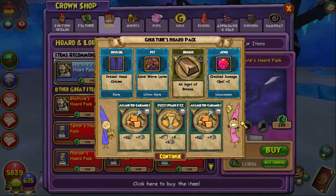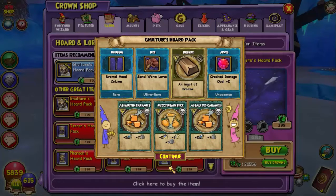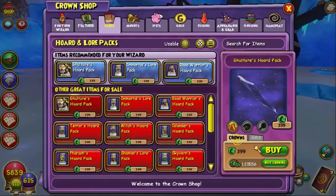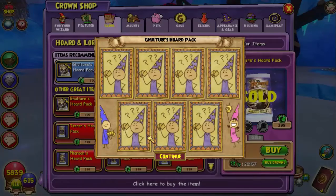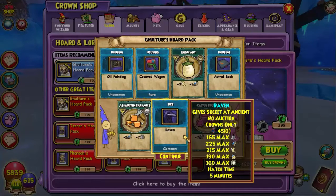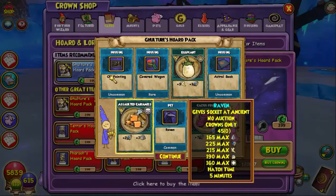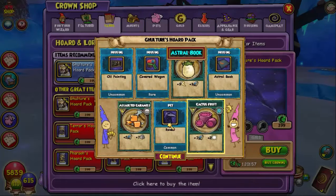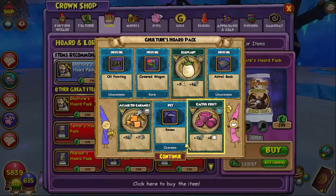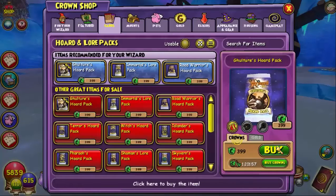And we got some housing, pet snacks, ingredient, and jewelry. Let's continue. Raven - I haven't really got that pet, so that's cool. Housing, cover wagon, pet snacks. Let's open another one, guys.